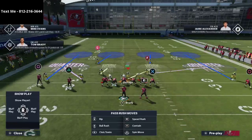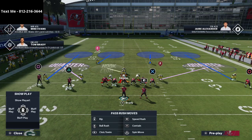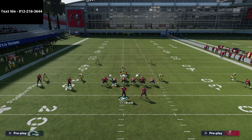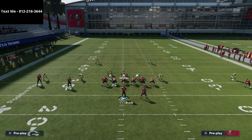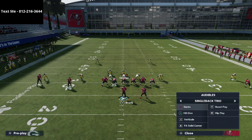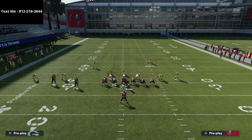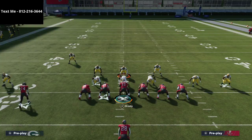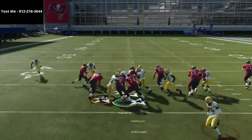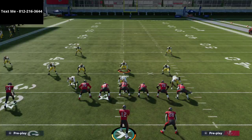Another tactic to stop the run from this formation is to create an even look — shift your linebackers to the right, giving you this look. If I have time, I move one guy to the outside because if they try to bounce it outside, I now have a linebacker on that side to hold the edge. This is more 335 Wide than 335 Normal.